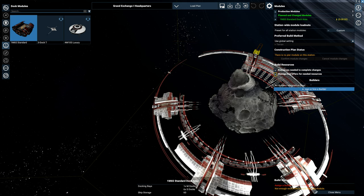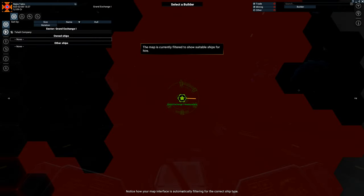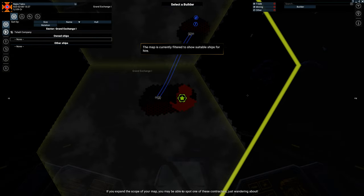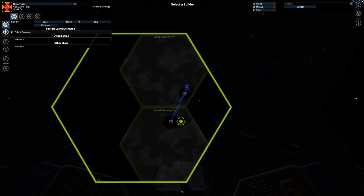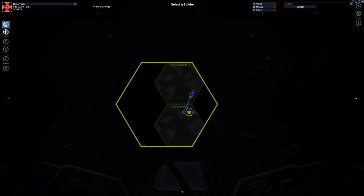I recommend accepting the estimated construction budget. Assign or hire a builder — manage buy offers. Available money for construction: zero. Lastly, you need to hire a builder. Your map interface is automatically filtering for the correct ship type — if you expand the scope of your map you may be able to spot one of these contractors wandering about. If you have no luck, consider deploying more satellites to improve your visual range. I can't deploy satellites because they're on the other ship.